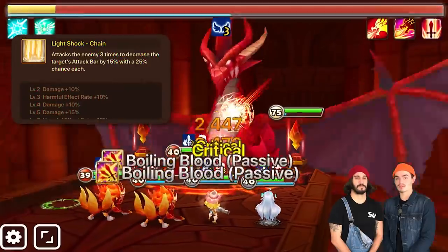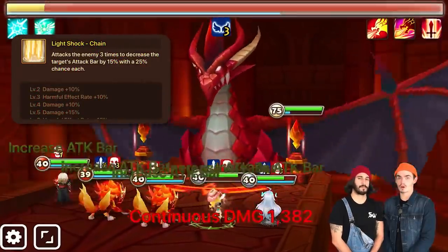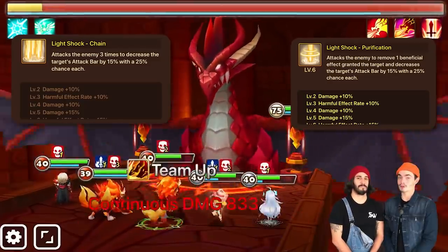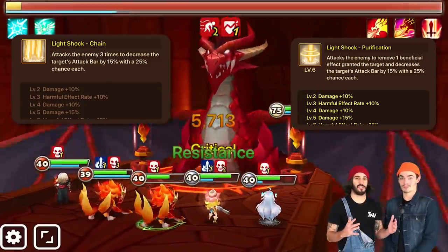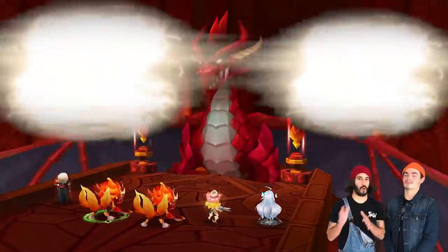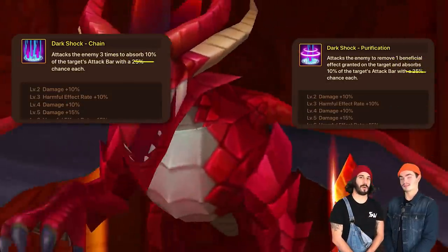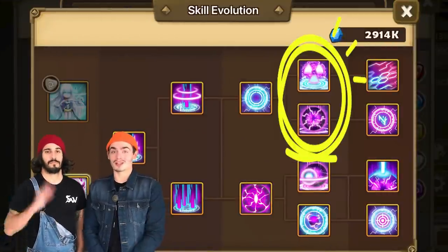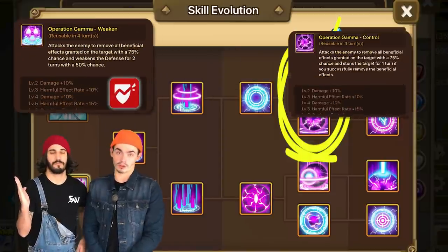The Light and Dark Homunculi both share very similar first skills. The Light Homunculus has one that hits three times and has a chance to reduce attack bars on each hit, and the other hits once, still has a chance to reduce attack bars, and also strips. Just change 'reduce attack bar' for 'absorb' and you have the Dark Homunculus's first skill. At the fork in the skill tree you can choose between a skill that strips and adds a defense break, or strips and adds a stun.